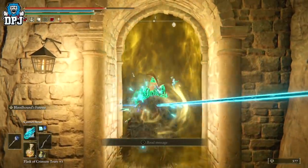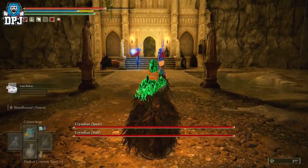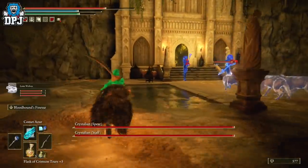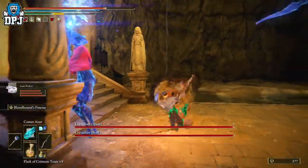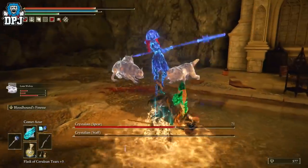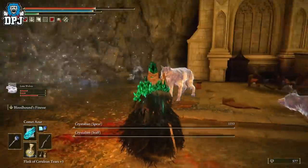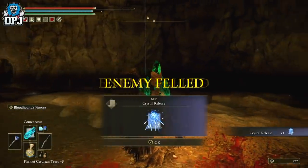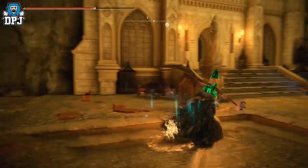Inside the wooden door there are actually two bosses — the Crystalian Spear and the Crystalian Staff. For me they were relatively easy, but if you're a lower level, take your time. If you have spirit ashes, I'd recommend the wolves — they get to work and draw aggro from both bosses, so you can either sit back and cast magic or go in for the kill with a melee weapon.